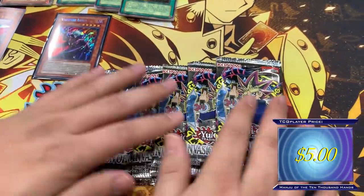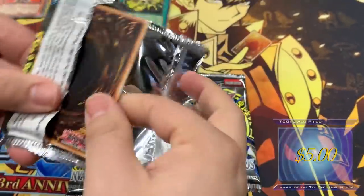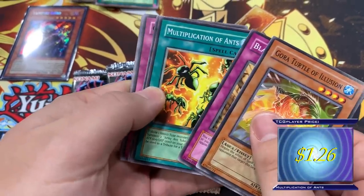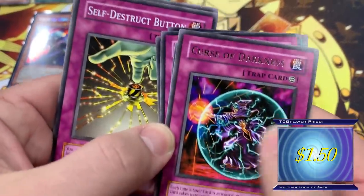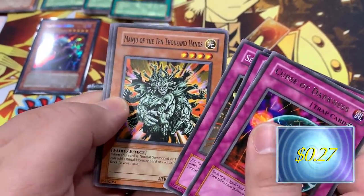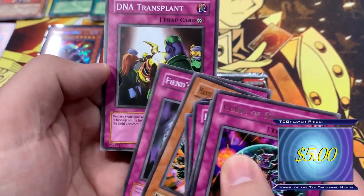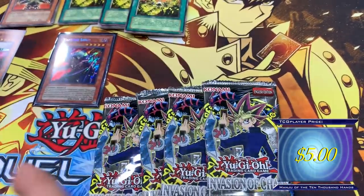Sadly we're not playing rituals, but we're going to make it happen with some Pandemonium. Gora, Turtle of Illusion, Blasting of the Ruins, Multiplication of Ants, Gale Lizard, Curse of Darkness — cool, I always like how it's like a little force field looking thing. Self-Destruct Button, another Manju — we'll keep that coming. Fiend Hands Mirror, DNA Transplant. Another Manju though — very nice.